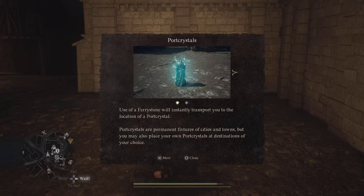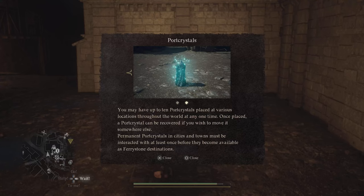But here's my own footage. Port crystals, as per the game's description: you use a fairy stone and it'll instantly transport you to the location of a port crystal. Port crystals are permanent fixtures of cities and towns, but you may also place your own port crystals at destinations of your choice. You may have up to 10 port crystals placed at various locations throughout the entire world at any one time. Once placed, a port crystal can actually be recovered if you wish to move it somewhere else. Permanent port crystals in cities and towns must be interacted with at least once before they become available as fairy stone destinations.